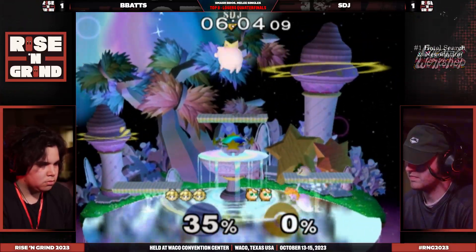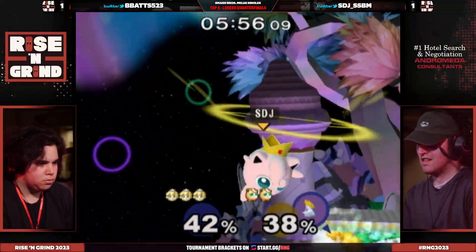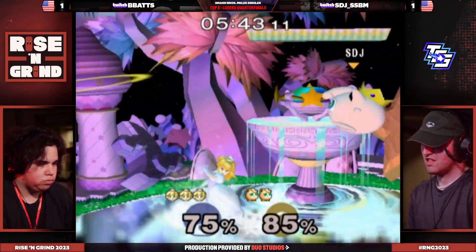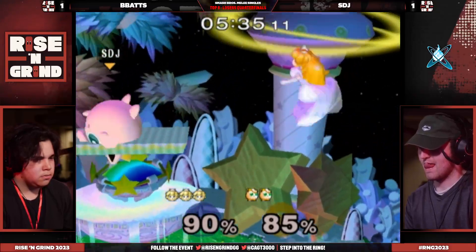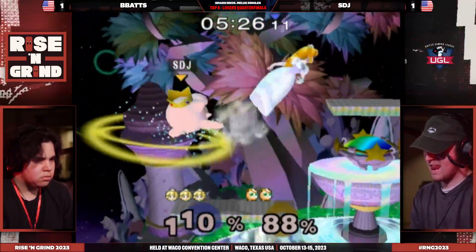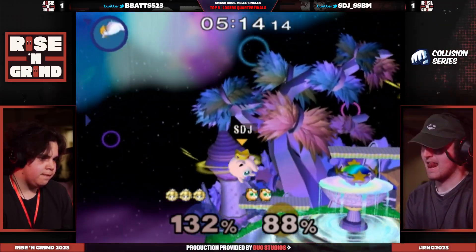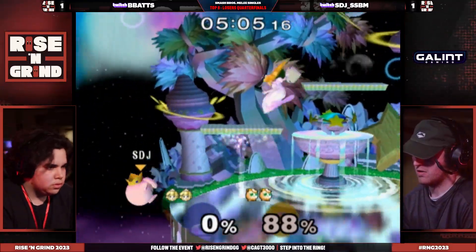Crazy lead for B-Bats — Z-drop into a forward air was so sick for a quick 25, make it almost 40. The decision to go for the light shield in the face of so many Tomahawk grabs — really, really smart from B-Bats. Up-tilt rest would have been terrible at that percent. This is so scary for STJ, but he gets out by the skin of his teeth. B-Bats pushing STJ back and forth into the corner, almost able to call out a shield drop. STJ will find the stock right there.